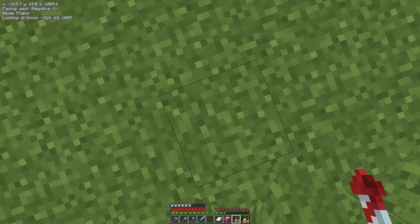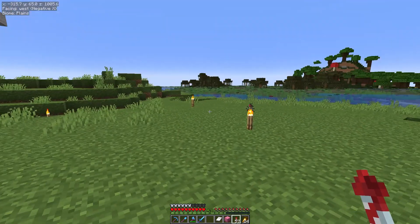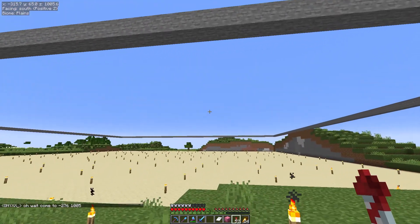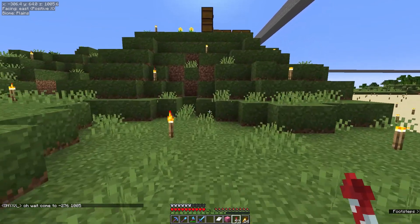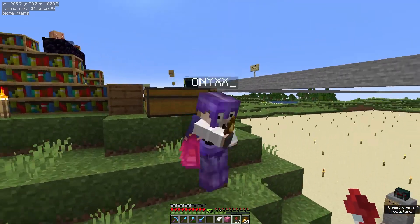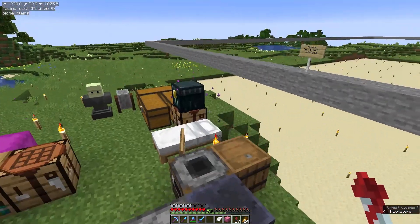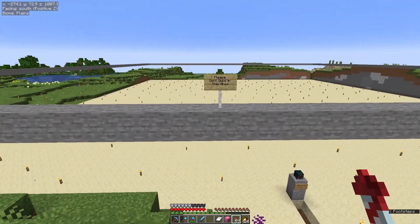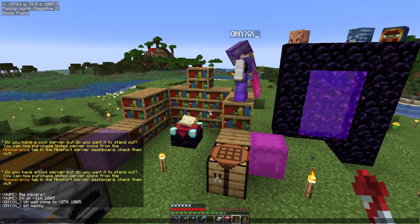Here I am over at Onyx's base — he told me to meet him at minus 316, 1005. There's a giant square here, and I navigate down to find him. I'm actually here to make the biggest deal of my life. He asked me to grind for lanterns and told me he'd meet me in about a week — but guess what? I got them!